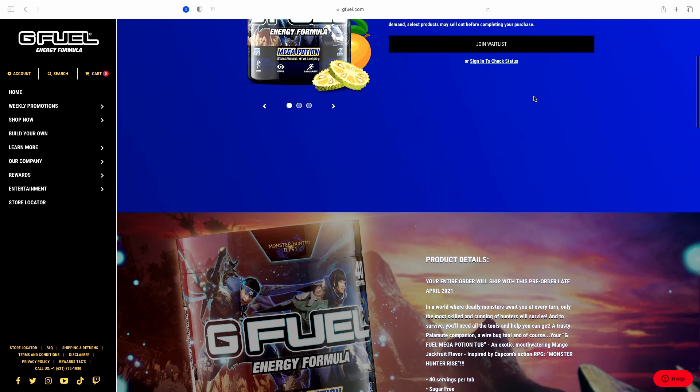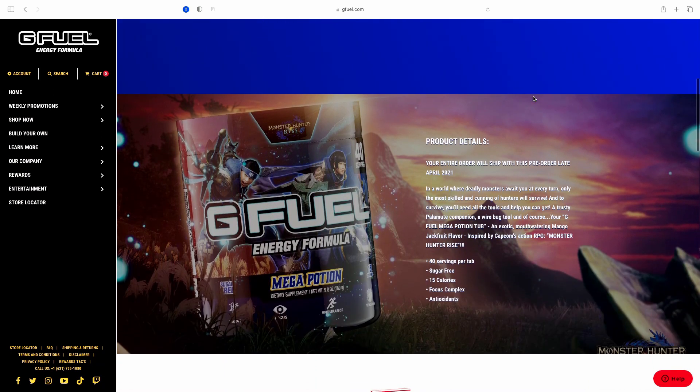So this was a pre-order — I just got it today. If we look at the details here, it says this flavor is a mango and jackfruit infusion, so a fruity flavor. We'll see how good this one is. Head over to G Fuel right now, you can order this still. So this just came in a tub; there was no collector's box for this one, the Mega Potion.